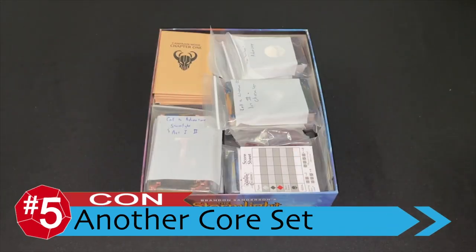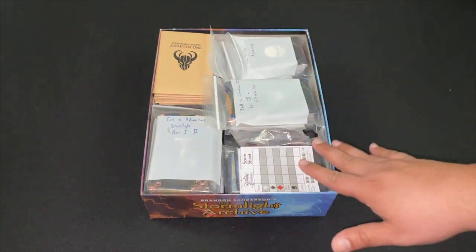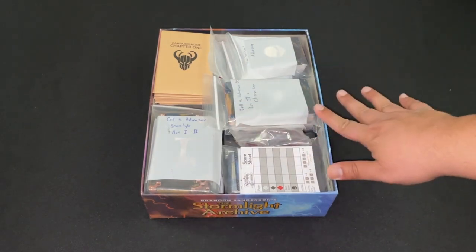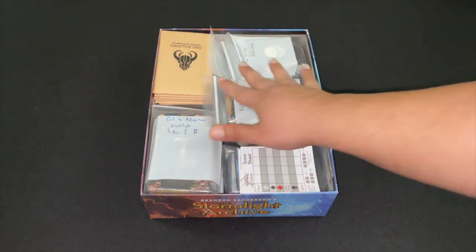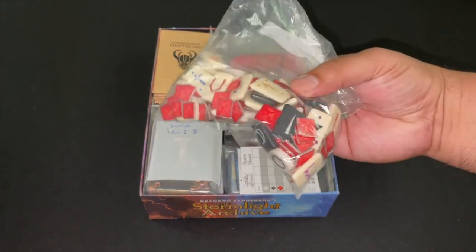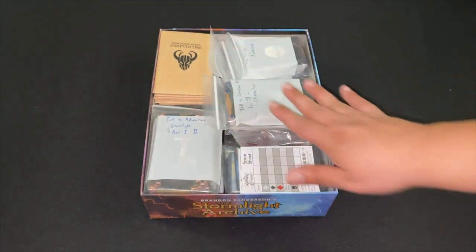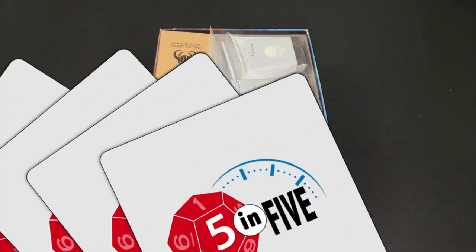For points four and five, I'm going to get some cons out of the way before we get to things I enjoy. Point five is a con: Epic Origins is yet another base set. What I have for Call to Adventure — the Stormlight Archive, the base game, Name of the Wind, and Epic Origins — all fits in one box. I don't like throwing stuff away, so I have a bag full of runes and tokens that is now completely useless; you only need one set. It seems like the design is more settled now, and Epic Origins feels like the updated base game, but please — no more core sets.